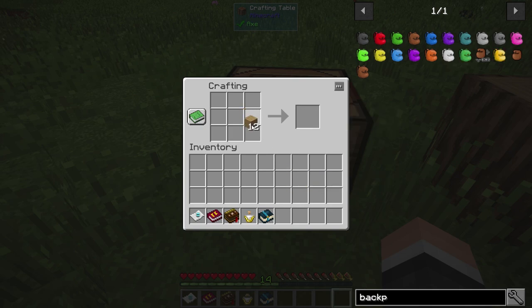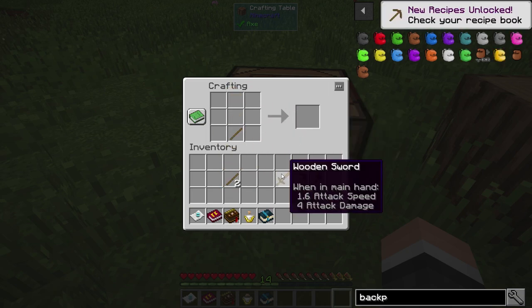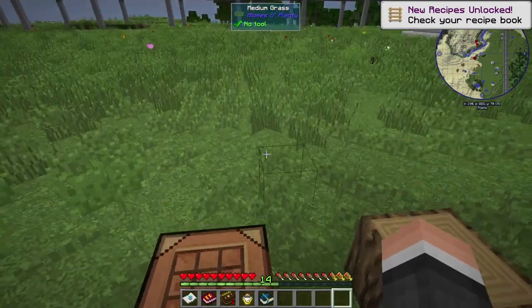There's no Veinminer — I should point that out too, because I always get asked that pretty much off the hop. Sometimes when I say there's no Veinminer, I get told to try Veinminer, but it's not in the pack — it's just not a thing.